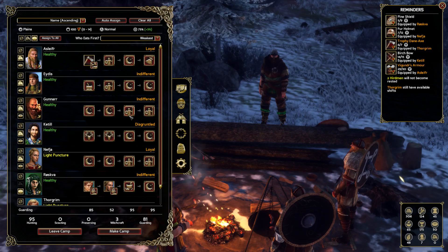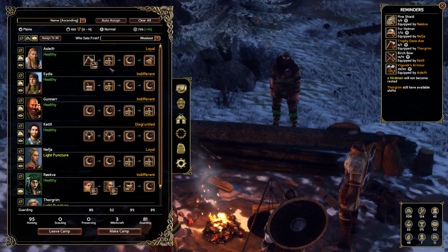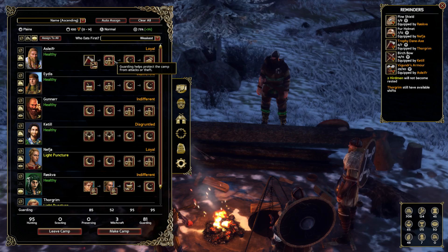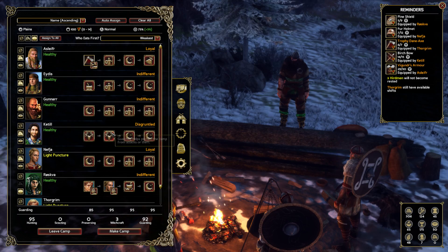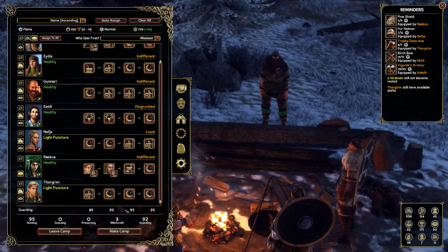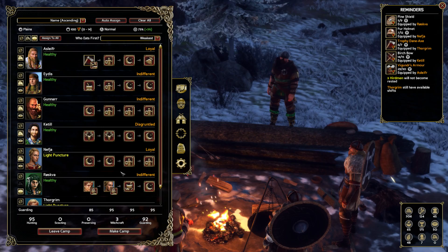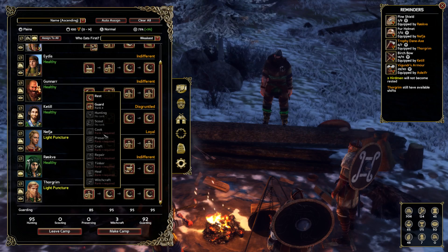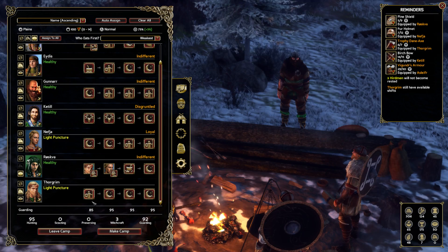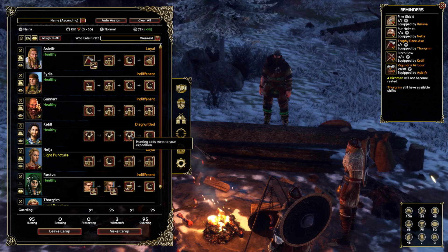For guarding, each shift needs at least five ranks of guard coverage. It's a good idea to specialize someone as a guard — I've trained Gunnar up to rank five and he has Heavy Sleeper so he only needs one sleep shift. You can see the per-shift security values and your overall security value. Importantly, guarding is about the only thing an injured character can do — hunting and scouting are greyed out, but guarding is still available.